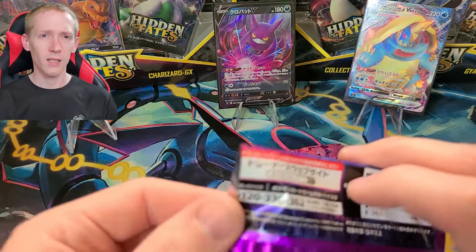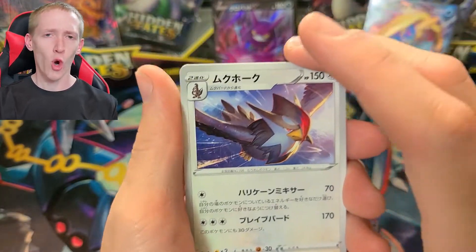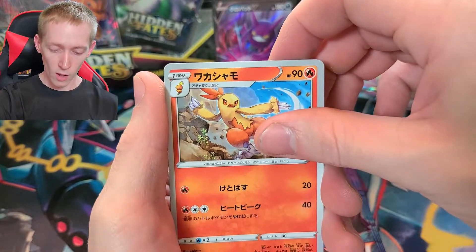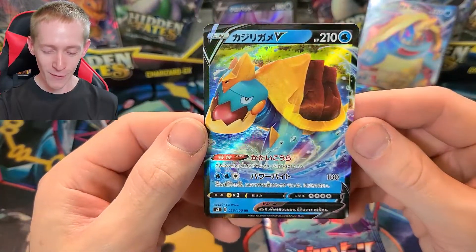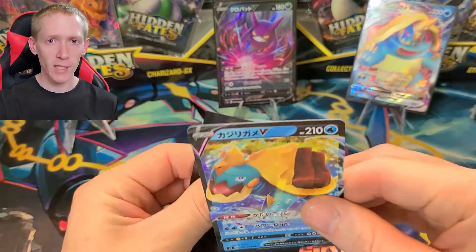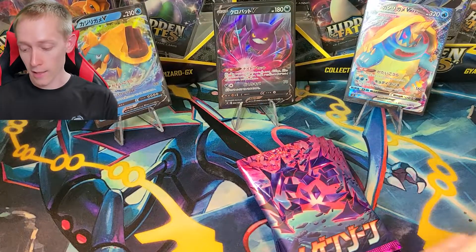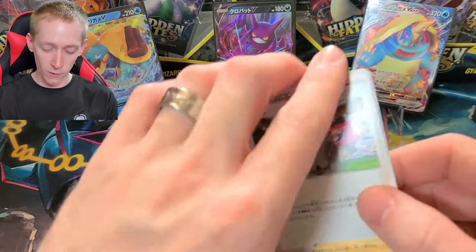Vanillite, Vanilluxe. I believe there's a Starly or Staraptor but I can't remember the name in English. Nothing good there. Anyway, we're getting some nice pulls out of the second half of this booster box, so that's good. The first half wasn't fantastic — I mean we got the secret rare, but nothing really great after that.